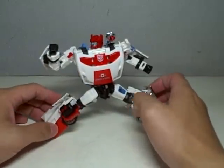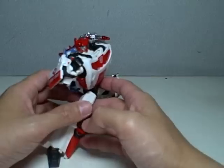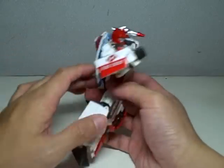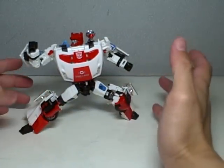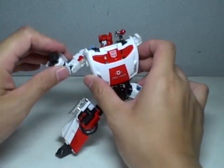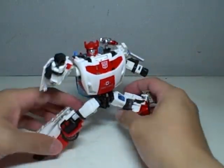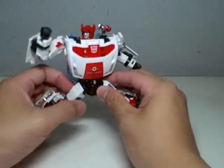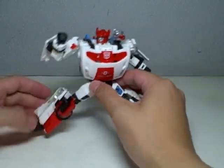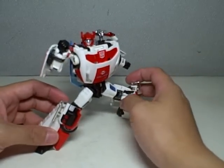All the joints of this figure are very tight — very characteristic of Henkei production quality control. He's got the same articulation as Sideswipe and Sunstreaker: ball-jointed shoulders, the upper part of the arm rotates, double-jointed elbows, fists rotate, the head is on a ball joint. He has waist articulation just like Sideswipe and Sunstreaker, ball-jointed hips, knees that can bend in and out, forward and backward, and rotate, and feet on ball joints. Just a very remarkable figure — I really like it and cannot recommend it enough.